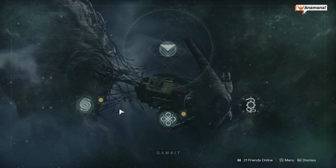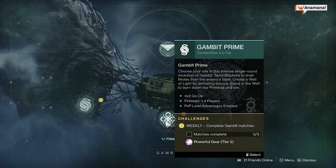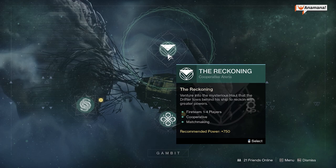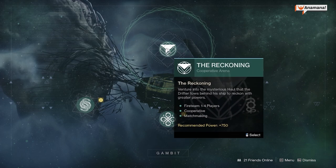In Gambit this week we have standard Gambit matches or Prime matches. Combine the two, get three completed, and you'll get a powerful tier 2 reward. As for the Reckoning this week, we have the Likeness of Oryx rolling, and the potential drops include the Spare Rations hand cannon, Outlast pulse rifle, Bug Out Bag submachine gun, and on Tier 3 you can potentially get the Gnawing Hunger auto rifle and Doomsday grenade launcher.